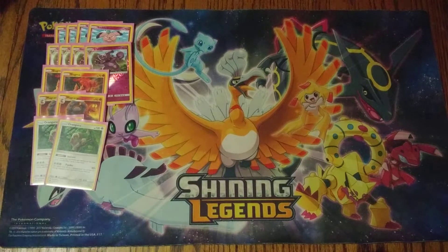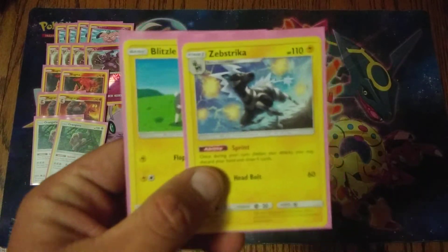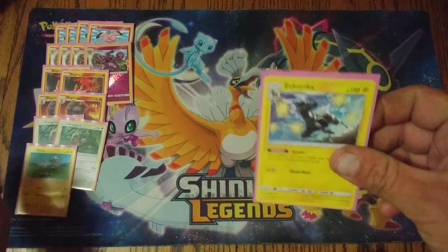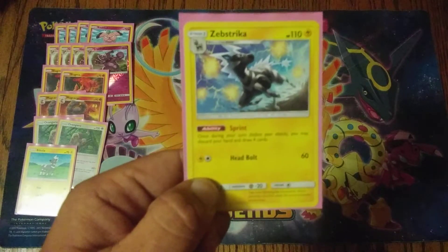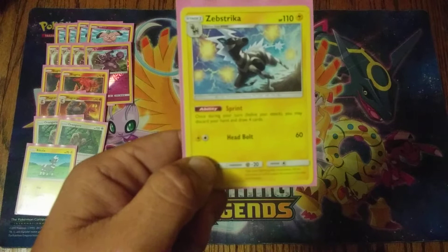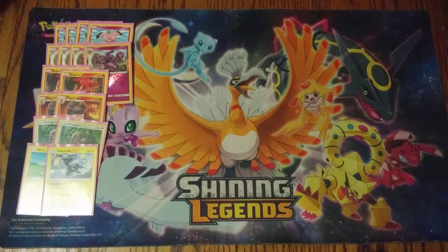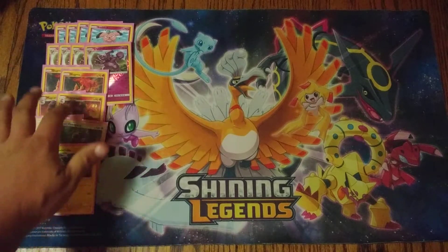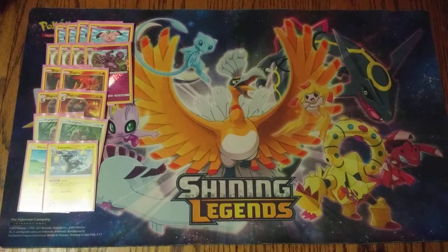A lot of these decks play a 3-3 line of Oranguru, but I've included a 1-1 copy of Blitzle and Zebstrika instead. The reason is that a lot of competitive players have started running Alolan Muk to shut down this deck, since you rely solely on Oranguru for draws. Zebstrika is a Stage One, so it gets out of that lock Alolan Muk applies — you can sprint your hand away and draw four cards, which is really really good. Most of the time you'll draw enough to empty your hand, and you still have Magcargo to smooth over and put things on top.